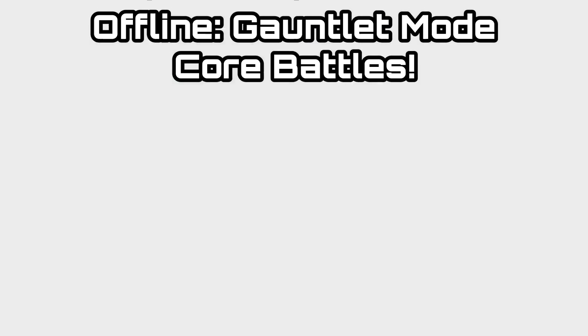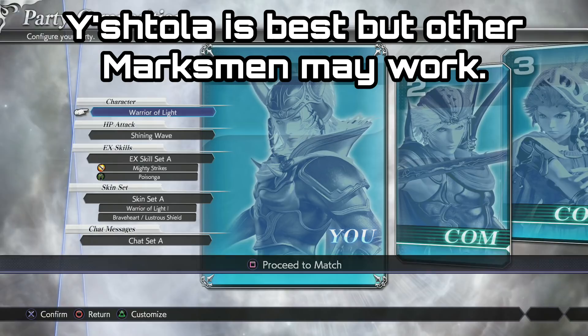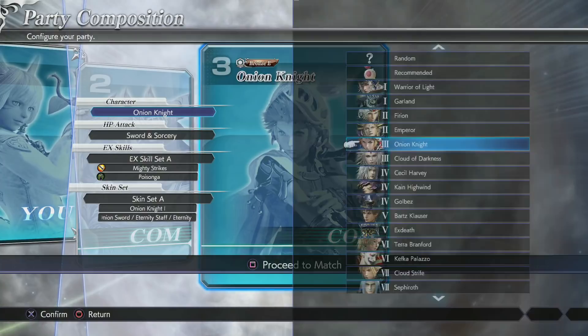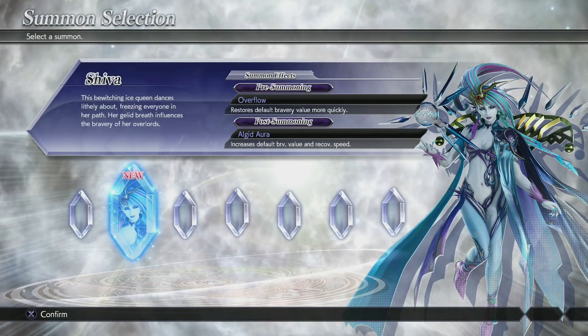What you're going to do is go over to gauntlet mode and then come down to core battles. Once you're in the character select, you're going to want to choose Y'shtola from Final Fantasy 14. I haven't found any other character quite as effective as her, but if you guys find something that works even better, leave it down in the comment section below. Choose her as your main character, then choose anyone for your two other characters — it's a good idea to pick two partners you actually want to play the full game with, as they'll be getting levels and experience as well.